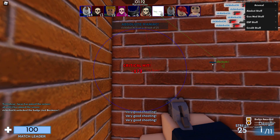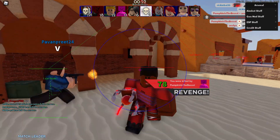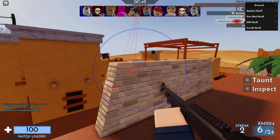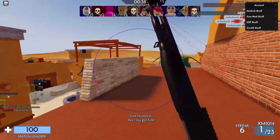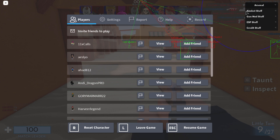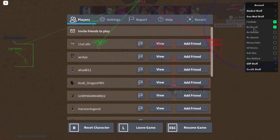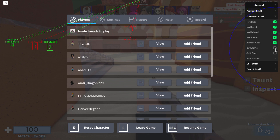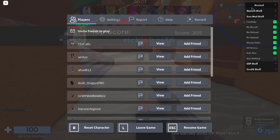I'm not telling you guys to use this — I'm just reviewing it. I'm on 191 kills and didn't even realize. Now I've got a shotgun so let's try out the gun mods. We'll drag this down: fire rate you can increase, no recoil, no reload — that's pretty good — no spread, always automatic, infinite ammo, anti-aim, and aim method you can set to whatever you want.